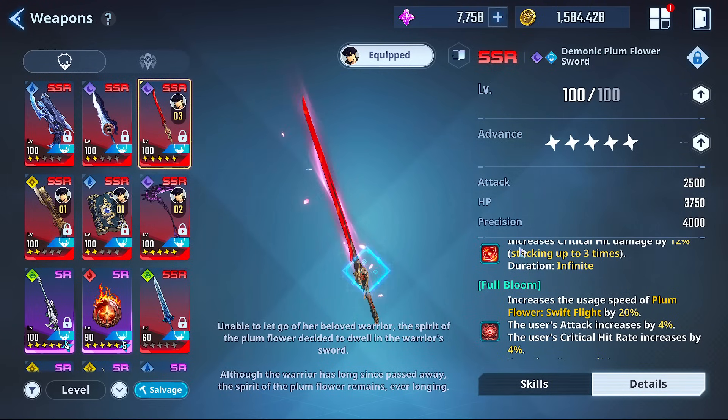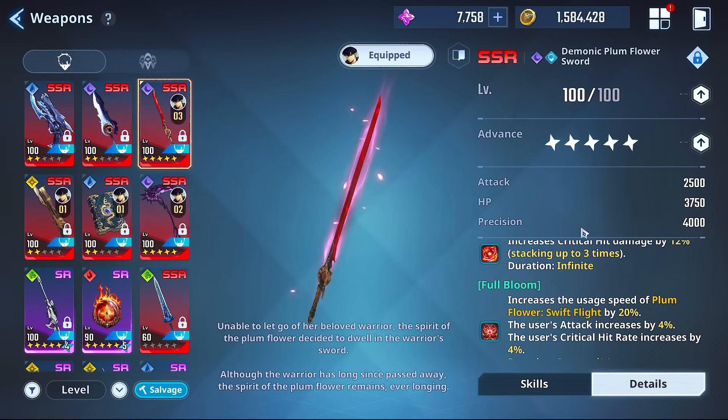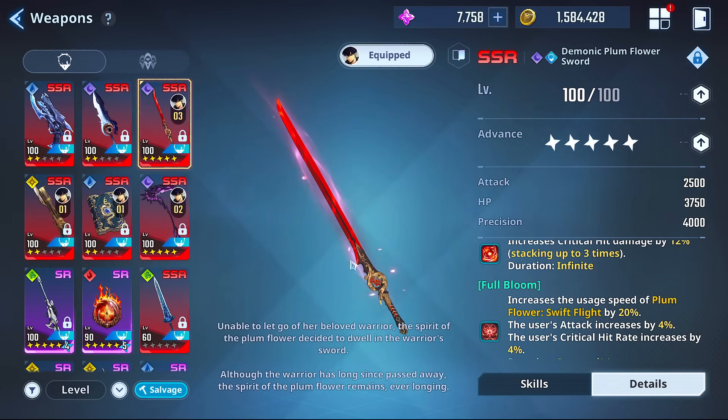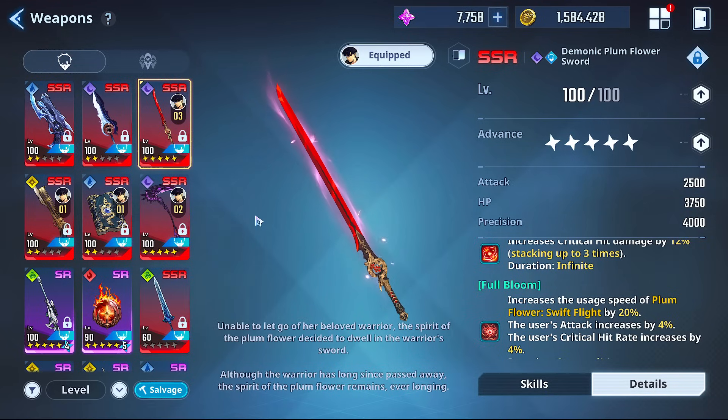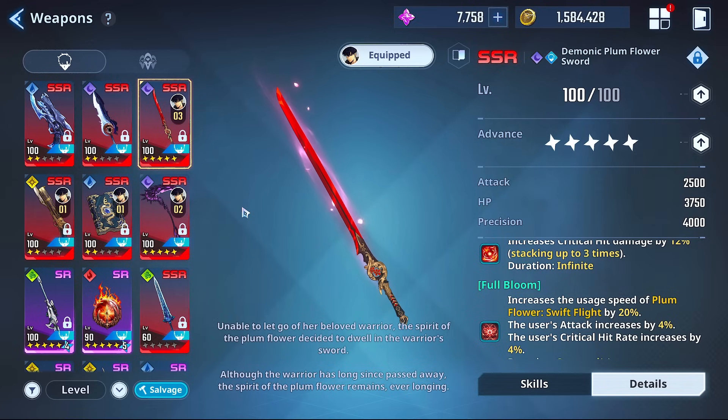In Solo Leveling Arise, one of the most important things you can do is use the right weapon combinations, because that's really what it comes down to. It's not always about whether you have a weapon — at certain levels we'll cover that — but using the right weapons versus the content you're taking on may be the make-or-break deciding factor. We'll cover the best combinations and things you may not have considered, whether you have them at certain advance levels.